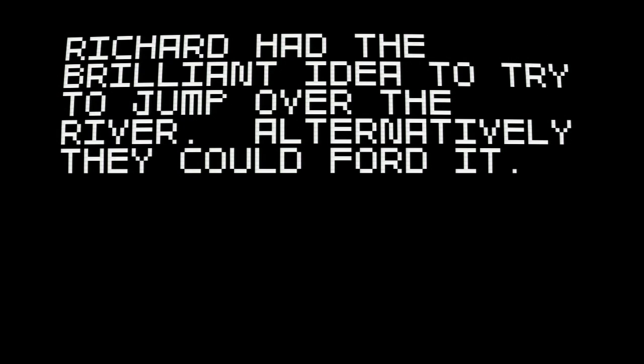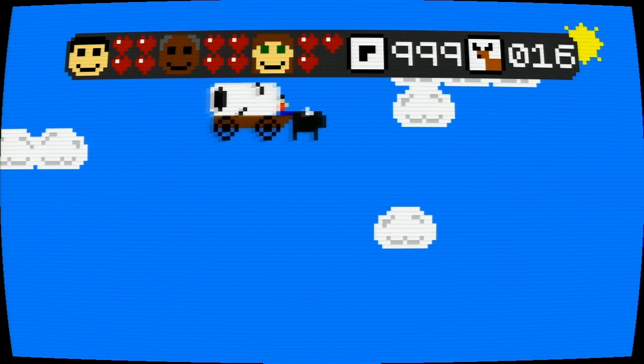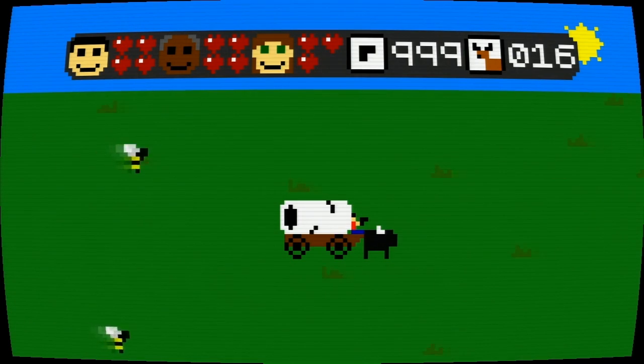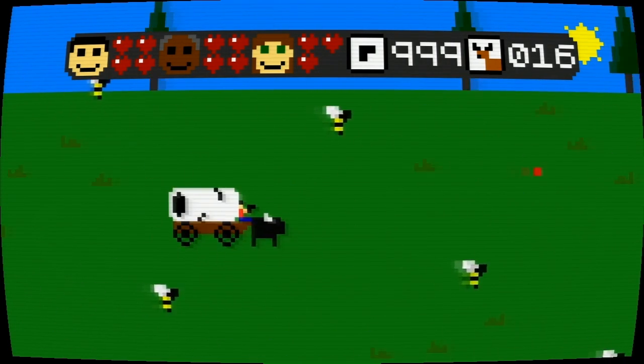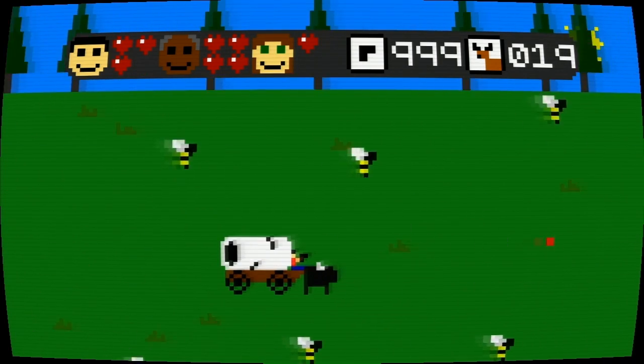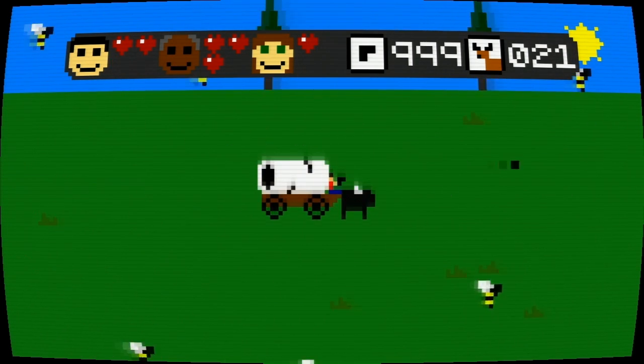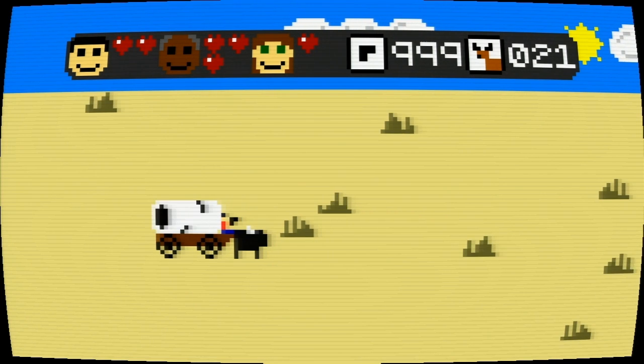We reached a river, so we have to figure out how to get past it. Of course, we're going to jump. Oh no, that's not great. These were the kinds of problems that the settlers had to deal with. I can't shoot behind me in the wagon, but we made it to the second stage of our journey.